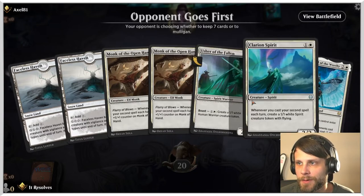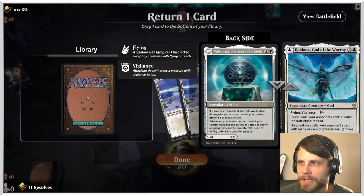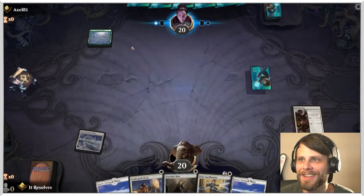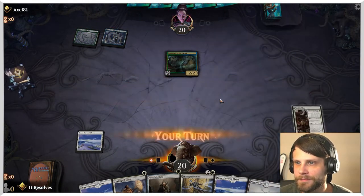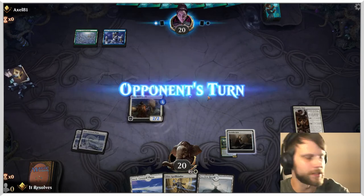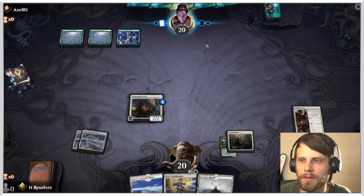Here we are for game number two. Unfortunately this is not really a keepable hand — if either of these were a white land we would easily keep it, but we just can't. The next hand is much better and we'll keep it. The question is which card to put back. We'll go this route because I think the Elite Spellbinder might be a bit better. Looks like we are up against potentially another mono green list, which is a little scary — oh, it's not mono green. Okay, cool.